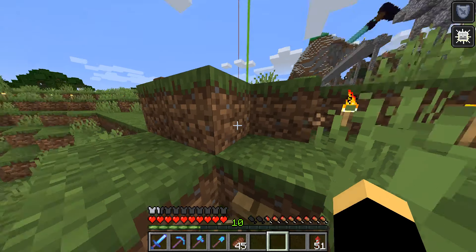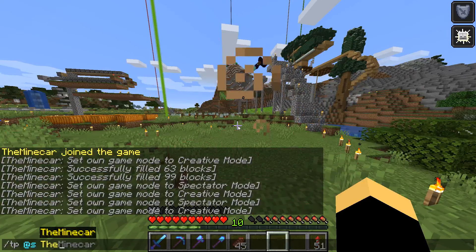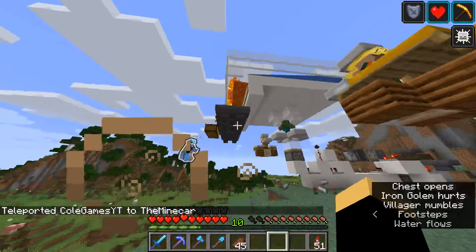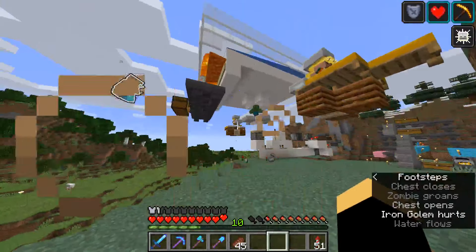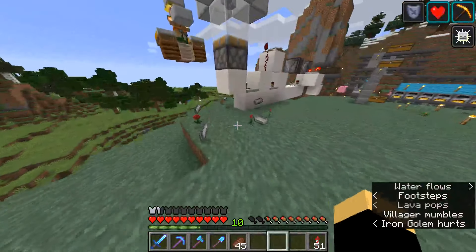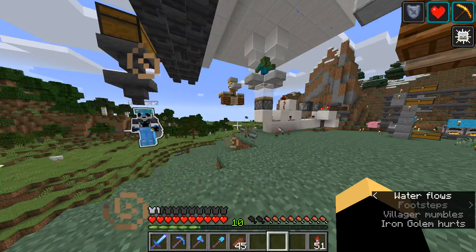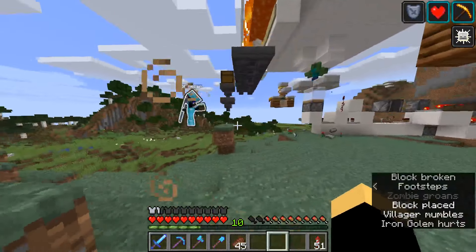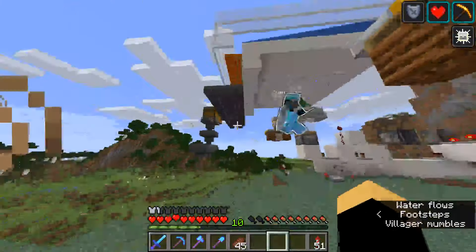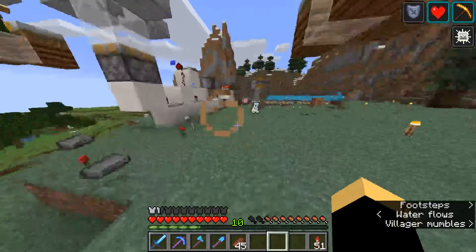Okay, I fixed the iron golem farm. Let's show the viewers. I'm spawning one — see it? It's dying. It has like 40 in this chest. All the loot drops right there, so free flowers and iron. Yeah, people make iron golem farms for the flowers — you can have a lot of red dye. If you've already got super powerful diamond everything and don't need iron, why not decorate with these flowers?